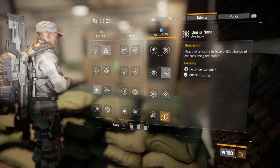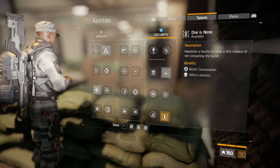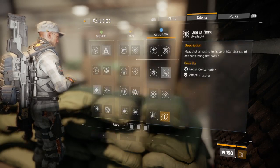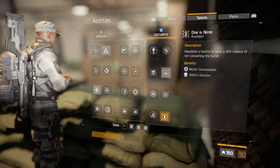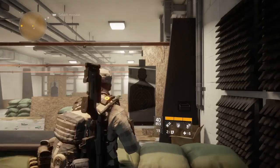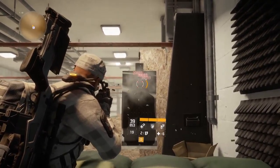All right, hold on. Let's do it a bit faster. All right, that'll do. And then you want to activate it. So look — you shoot him in the body, yeah? You lose bullets. But you shoot him in the head, you never lose bullets.